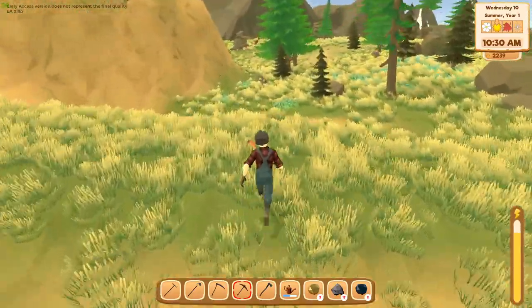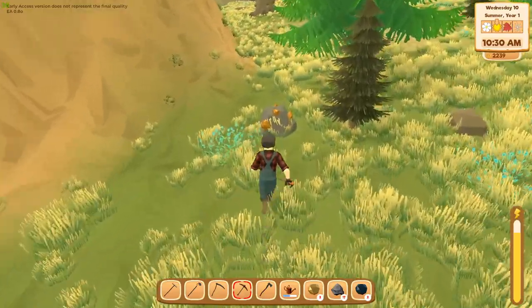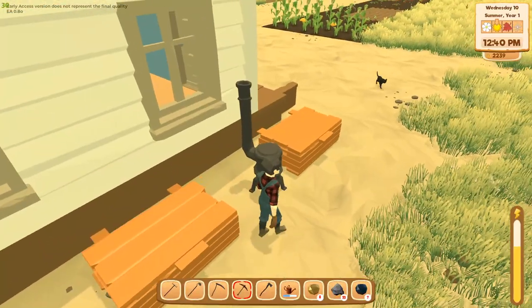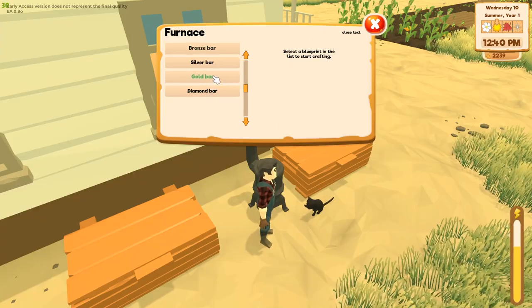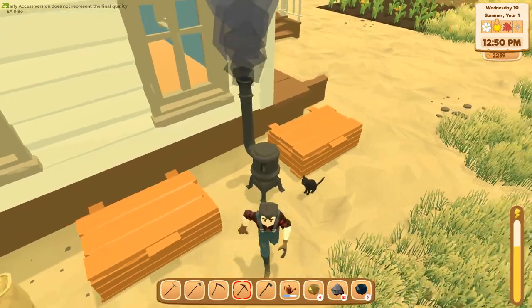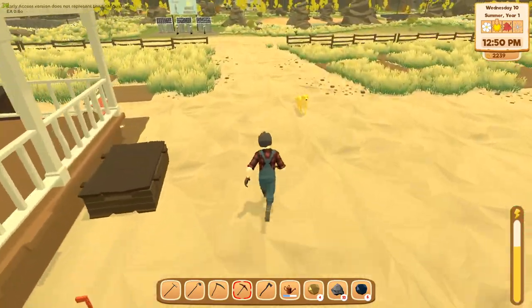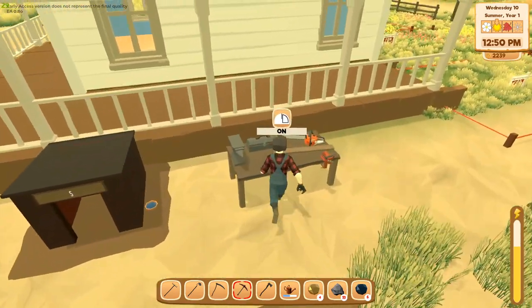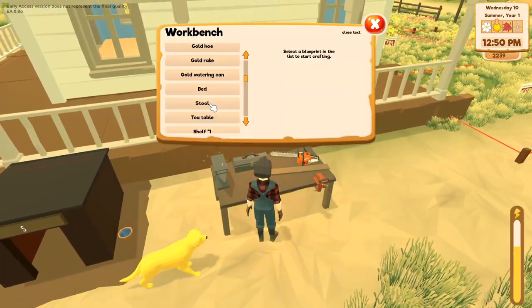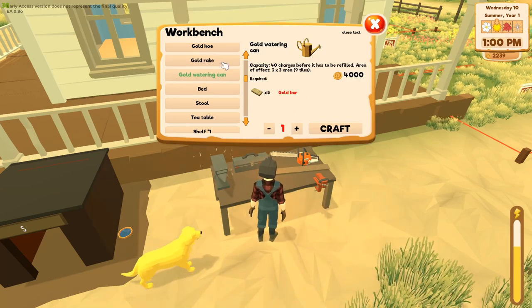So yeah, we get some gold now. I'm not sure what we can do with it — I think we can make gold tools. Let's see, can I make gold bars? I can't yet — let's check what that other one is. Grab some gold — all right, cool. I don't think I can make anything gold right now. I've unlocked a few silver things. Oh, I got a gold watering can I can make! It takes five bars and four thousand coins — that's something.